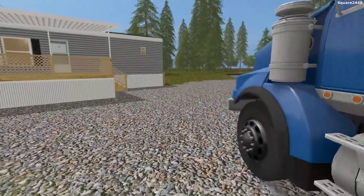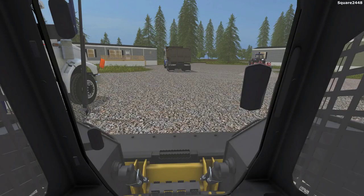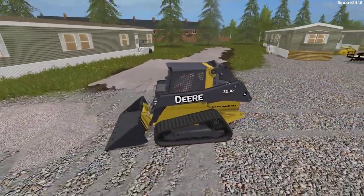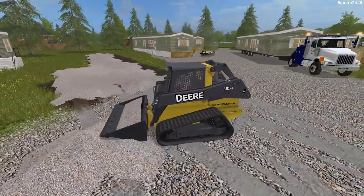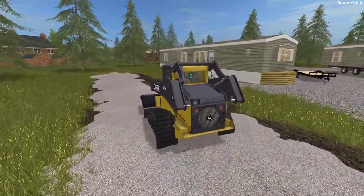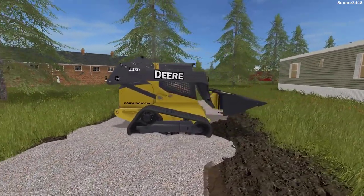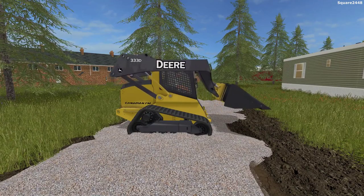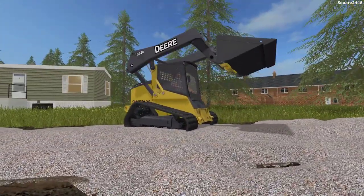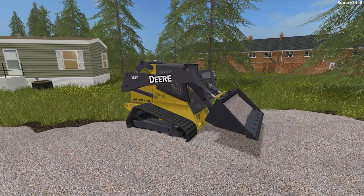Next up, we'll be hopping in the skid steer and doing a lot of work with that now. I really do like using high quality mods in all of the videos — I will be trying to use as high quality mods as possible to help out with the realism. That pile was literally like one or two bucket loads, which is nice. We'll just kind of drive over this, and hopefully we do not end up getting stuck — sometimes you do. This skid steer doesn't have the best ground clearance either, so we do have to watch out for that. The arms are pretty slow, and I will have to look into fixing that and speeding it up a bit.